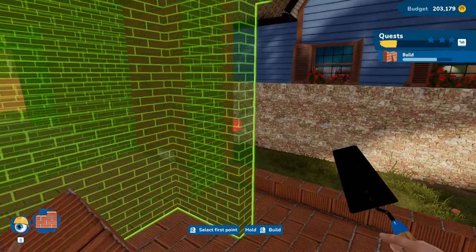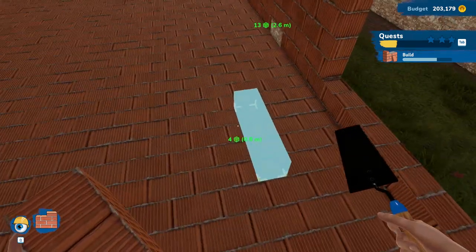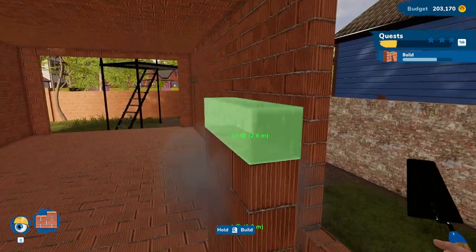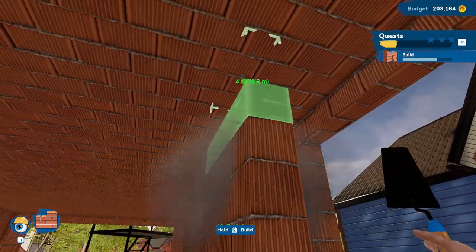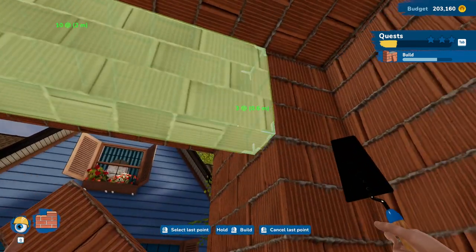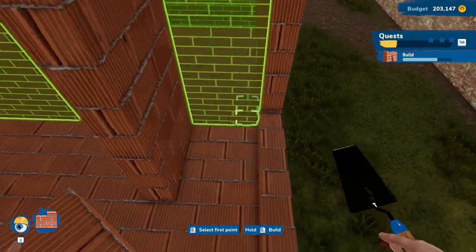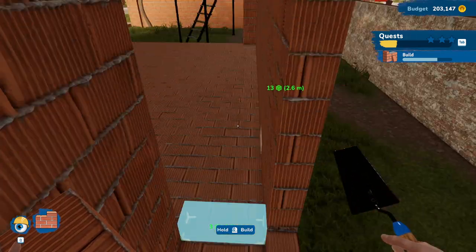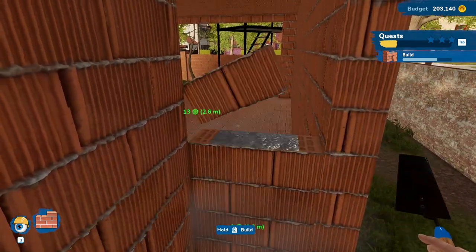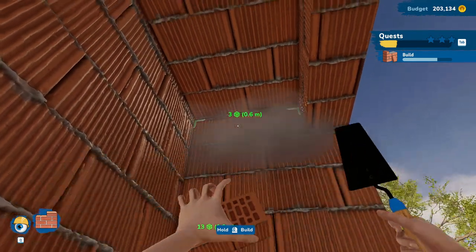I didn't expect to build a whole house. I'm not complaining — I'm quite pleased with this. But I really wasn't expecting to actually build an entire house. I really thought we were just fixing up what was already here, and apparently that is not the case. We are going to build this thing for somebody, which makes sense — we are a contractor right? These jobs people make are amazing. This is such an in-depth job.